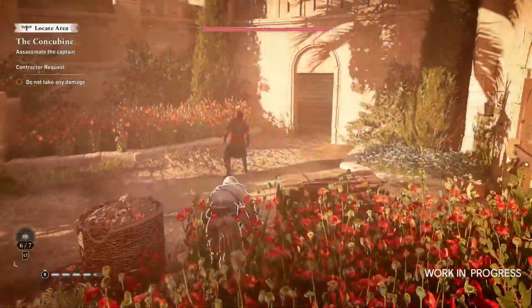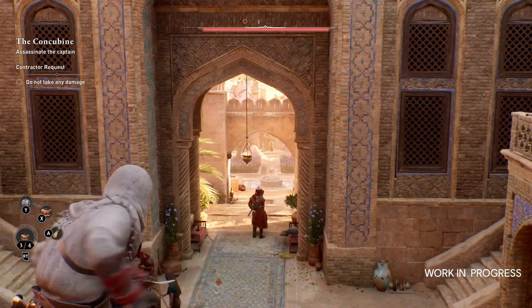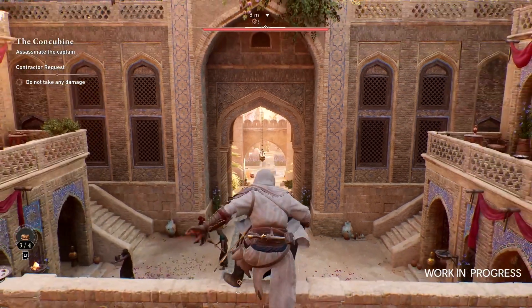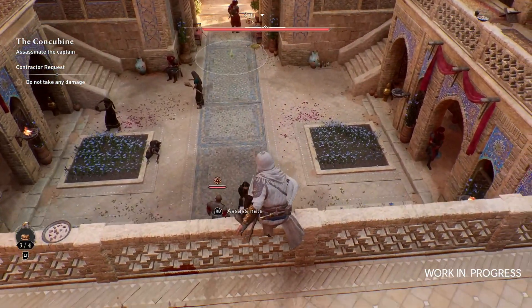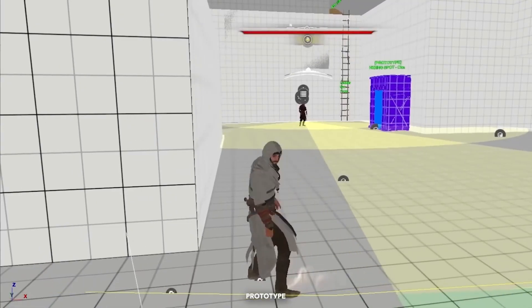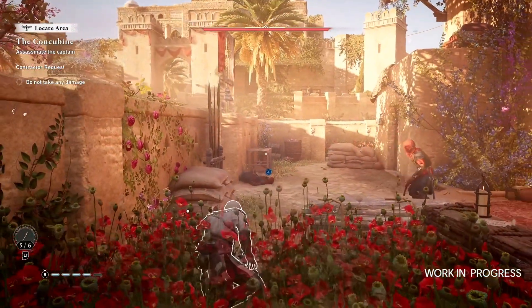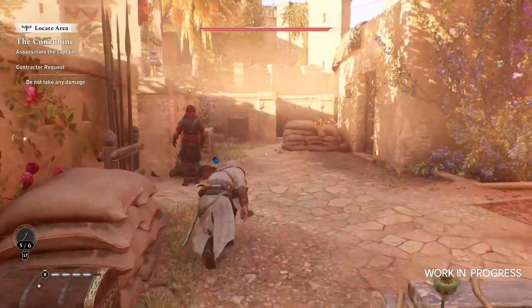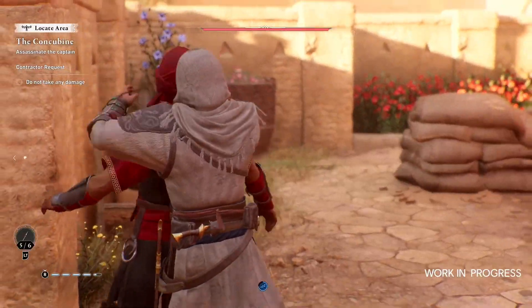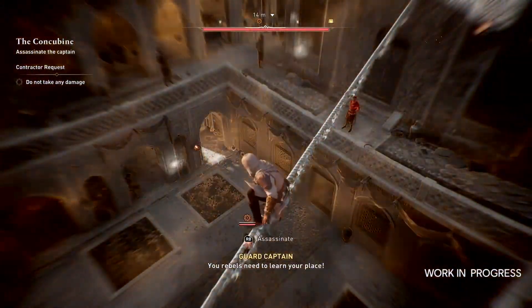Another point is the enemy AI, which directly impacts stealth gameplay. When the enemy AI is smarter, the stealth experience becomes more challenging and engaging. In the first episode of the advertisement for Mirage, Ubisoft claimed that the enemy AI has improved. However, based on this part of the gameplay trailer, I don't agree with Ubisoft's statement. The behavior of the enemies and their dialogues in this scene seemed stupid and clueless, just like in the previous games of the franchise.